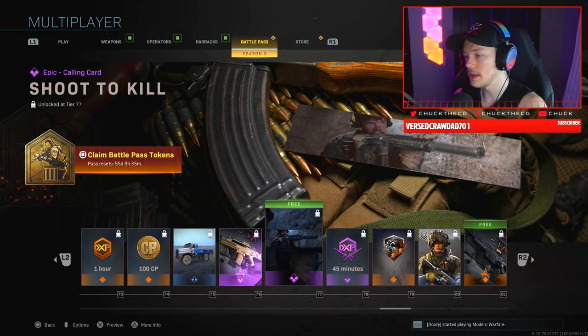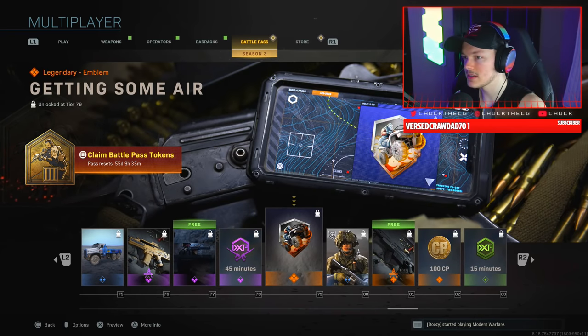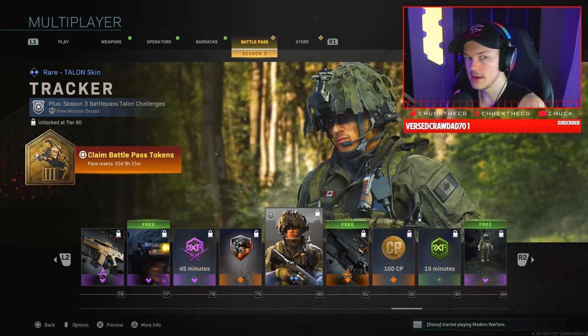We have the Shoot to Kill epic calling card — going back to look at that, it's a cool little card. Then some Double XP tokens, and the Tracker skin, which feels almost like a knockoff version of Grinch since Grinch is a full ghillie suit.